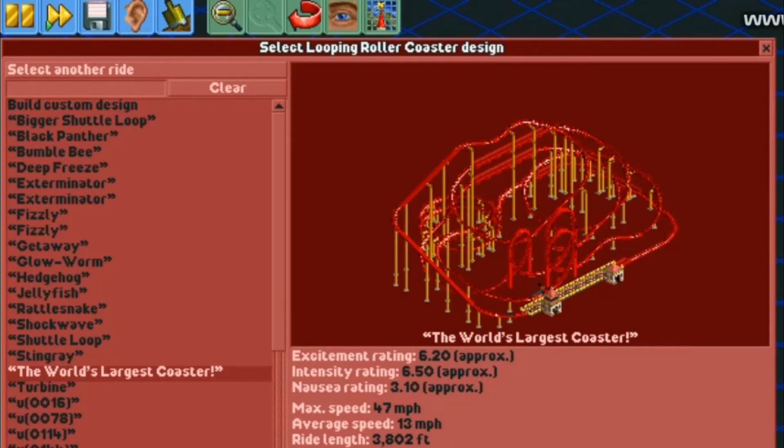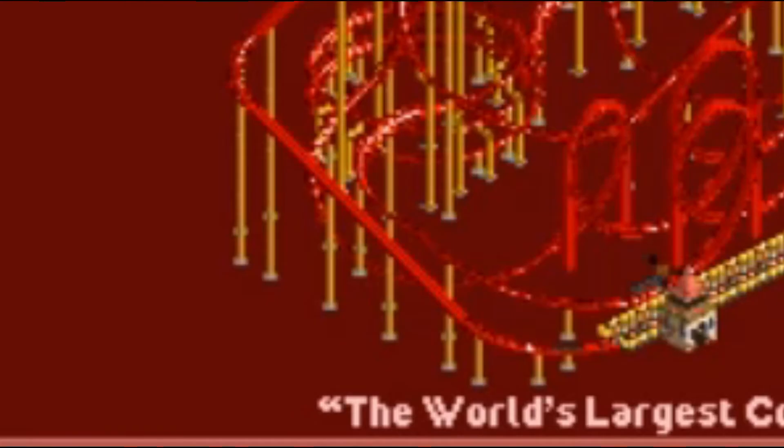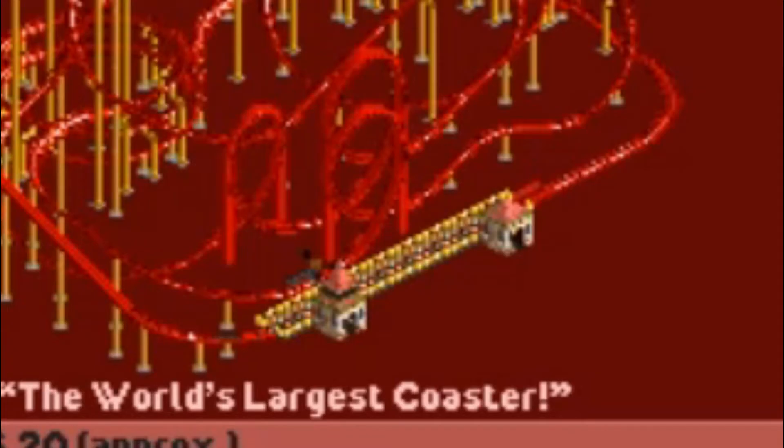This is very good. I've noticed that sometimes Schwarzkopf coasters have curved lift hills and many block sections, and also three loops in this formation.